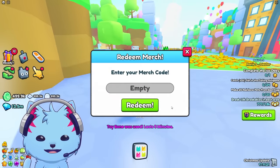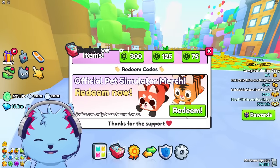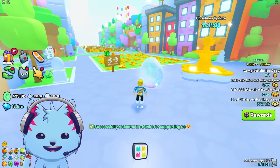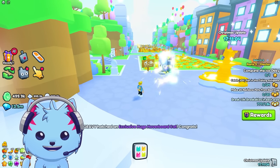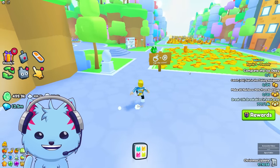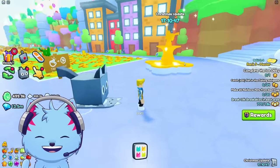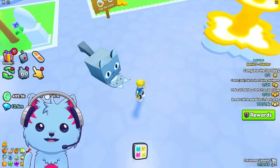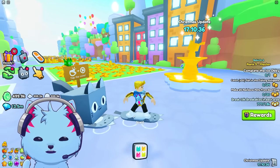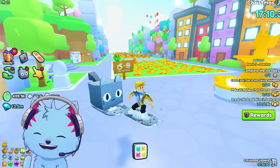Okay, let's go to the merch section. Let's put in the code and then... Redeem! Here we go, I'm clicking it. Come on! Hoverboard cat! We did it! Huge hoverboard cat. There it is, guys — the huge hoverboard cat. Originally, I thought I was gonna get a huge hoverboard cat theme, like a giant hoverboard. But I guess a cat riding a hoverboard is the second best thing you can get.